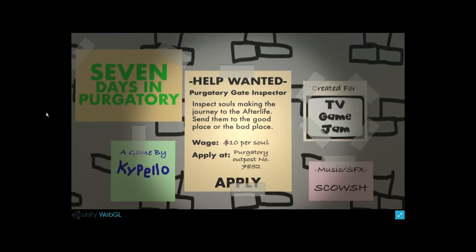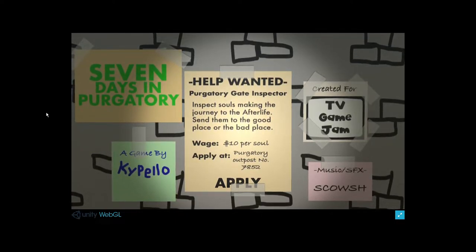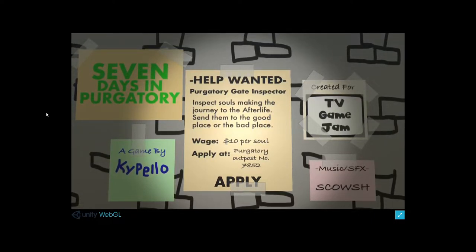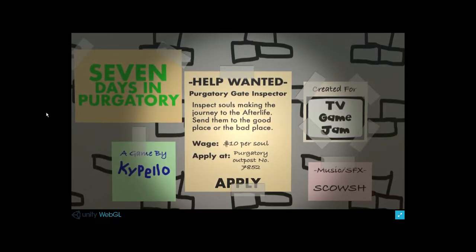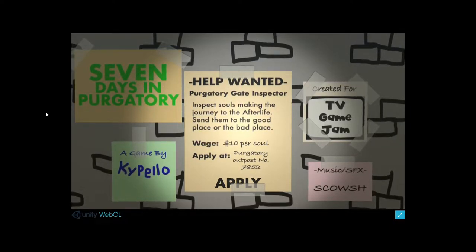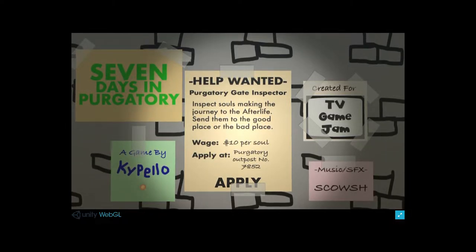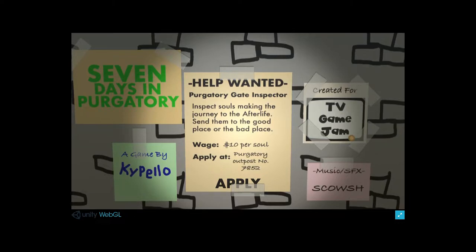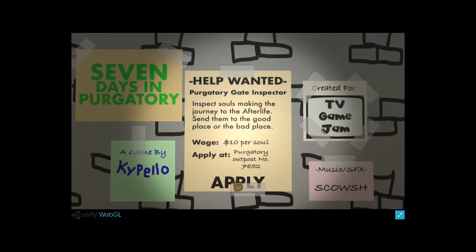7 Days in Purgatory. Wanted: Purgatory Gate Inspector. Inspect souls making the journey to the afterlife - send them to the good place or the bad place. Wages: $10 per soul. Apply at Purgatory Outpost number 7852. Game created by Capello, created for the game jam with music included.